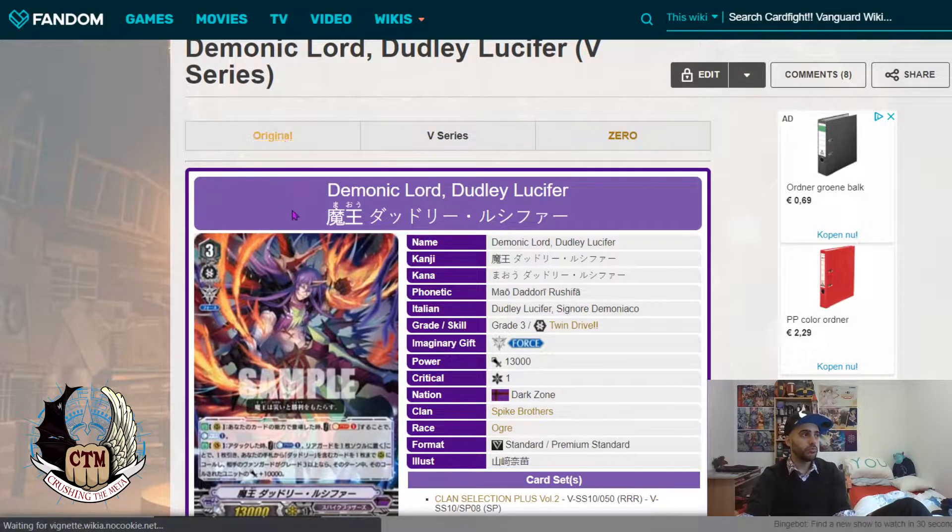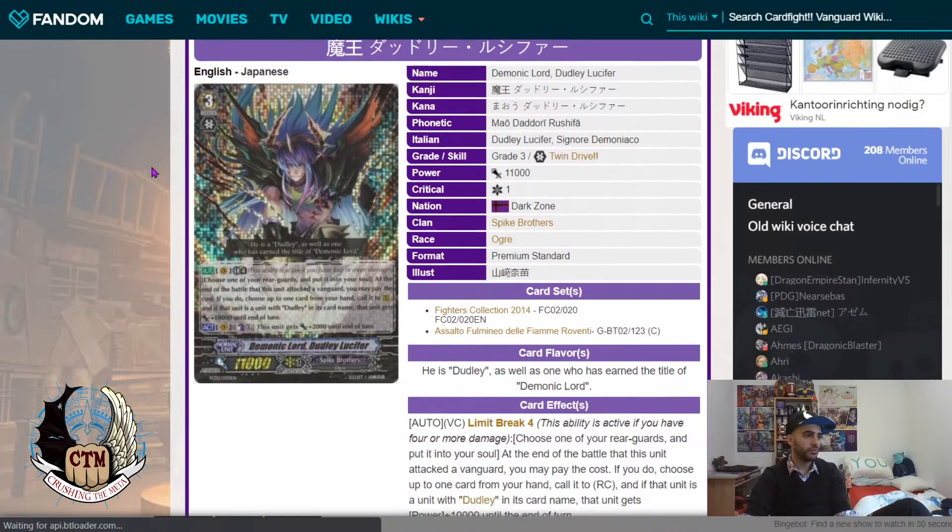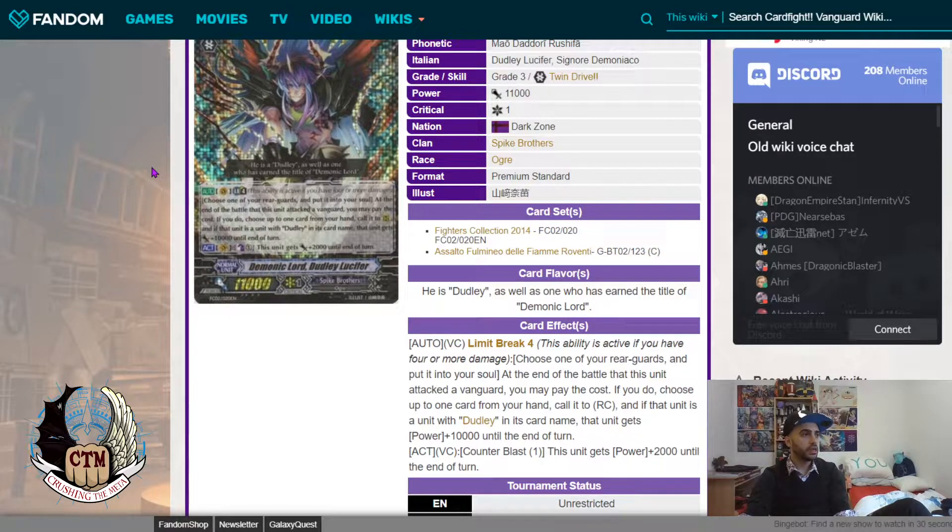And if your opponent's Vanguard is Grade 3, that unit gets an extra 10k. How does this compare to the old Lucifer? The old Lucifer had a Limit Break 4 ability: at end of battle this unit attacked the Vanguard, you may choose up to one card from your hand and call it to a Rear-Guard, and if this unit was a Dudley it gets an extra 10k. So the two are very similar.